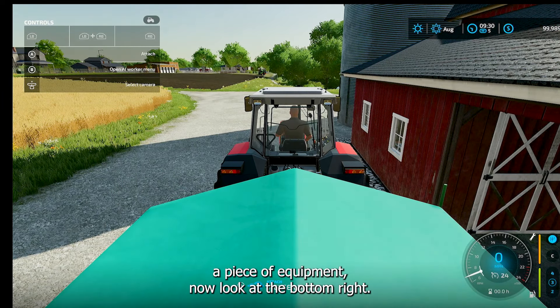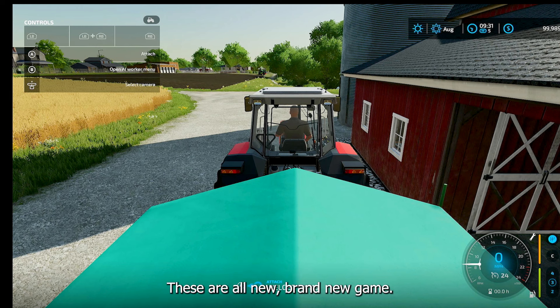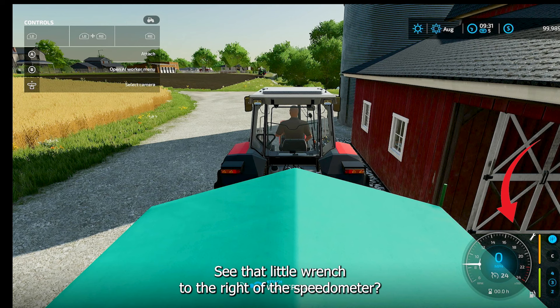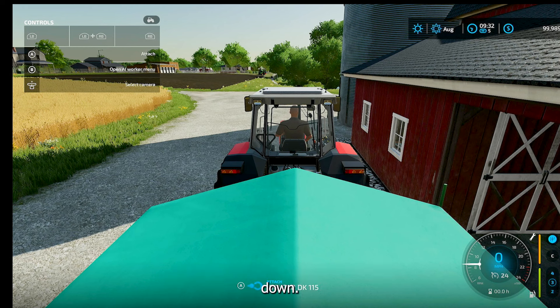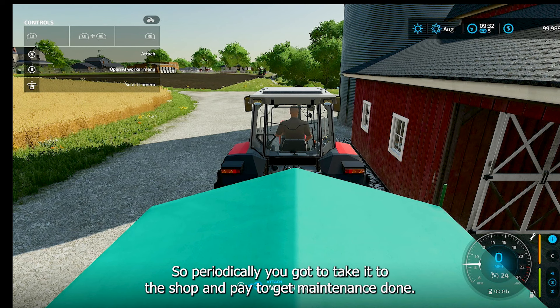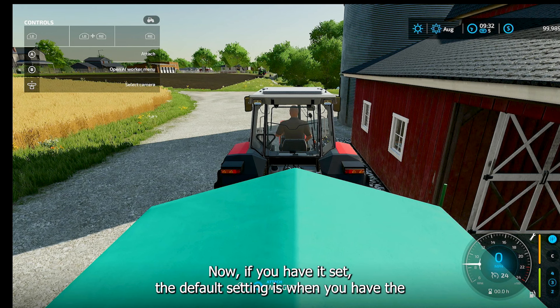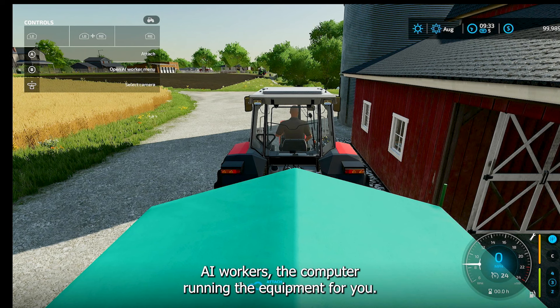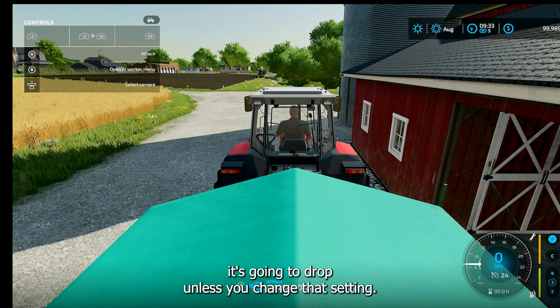Now, if you get inside a piece of equipment, look at the bottom right. It has your tachometer, speedometer, and shows you the hours on your piece of equipment. See that little wrench to the right of the speedometer? That's your maintenance. As you use the equipment, it's going to drop down — so periodically you've got to take it to the shop and pay for maintenance. Right under that is your gas gauge. The default setting is that when you have AI workers running the equipment, the gas gauge isn't going to change, but when you use it yourself, it's going to drop unless you change that setting.